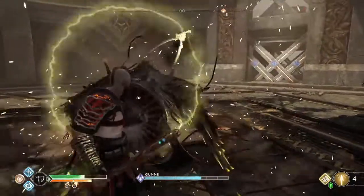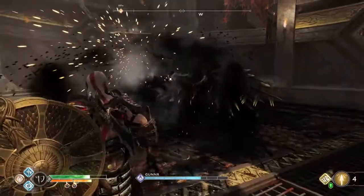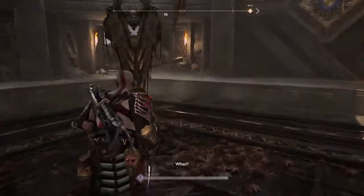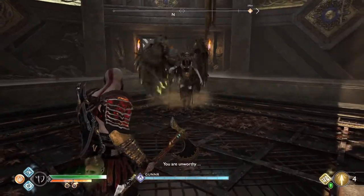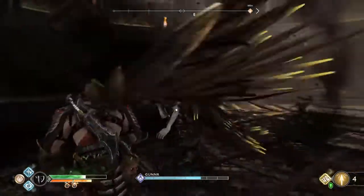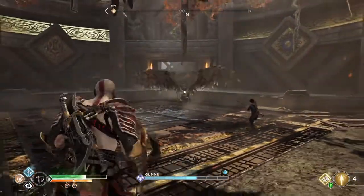The Valkyrie arenas are all flat and roughly 20 meters square, with some variations, and none have any scenery items to get stuck on. The cocooned Valkyrie is always located on the opposite wall from the entrance. When Kratos gets within a meter of her, she will emerge and give a line of dialogue before attacking. You can lock on to the cocooned Valkyrie as soon as you enter the arena, but that line of dialogue is your last easy opportunity to do so. Once you're locked on, that first few seconds is a good window to sneak in some early damage while she completes the animation.